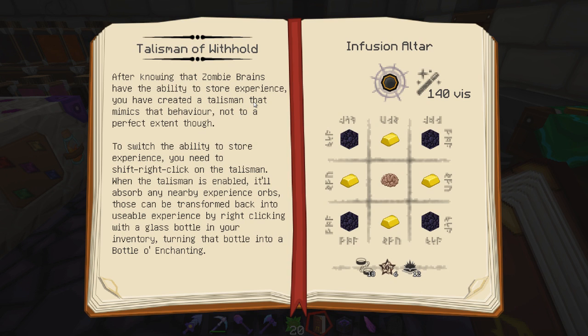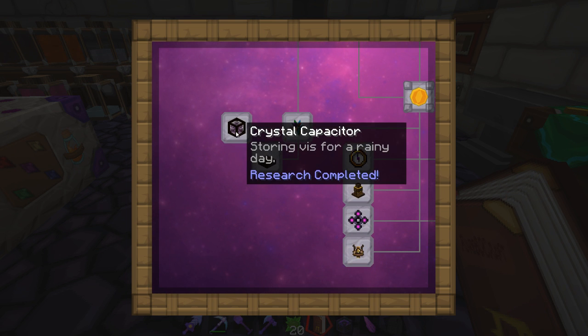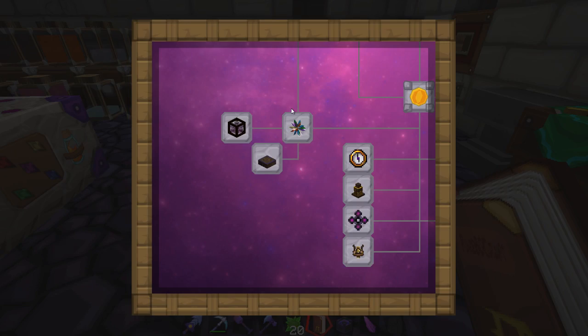I see a talisman of withhold — yeah, I don't really want that. Crystal capacitor could be kind of cool in my room for storing vis for a rainy day. 'You have found a way of restoring vis absorption properties to dull crystals. By combining eight of these crystals, you can create a crystal capacitor that functions in much the same way as infused ore. Each crystal capacitor can store up to 100 vis and will slowly absorb or release vis if nearby nodes are above or below their baseline levels. It can only absorb or release one vis every five seconds. The crystal capacitor can be safely moved without losing any stored vis.' This isn't too bad to make either — dull shards and an arcane wood block. Let's make up a few of these.